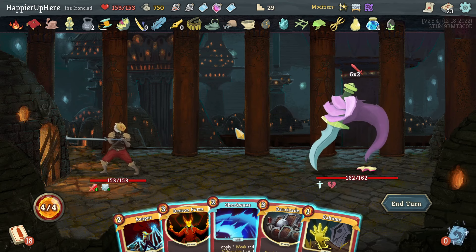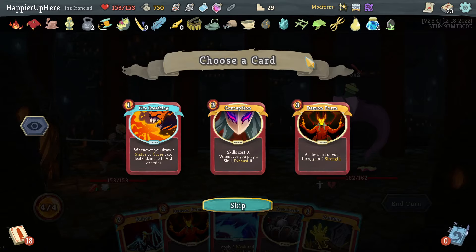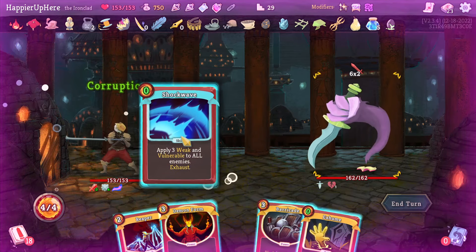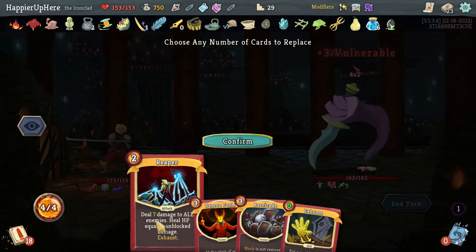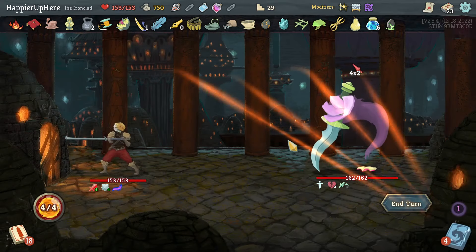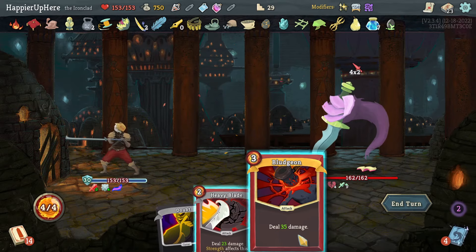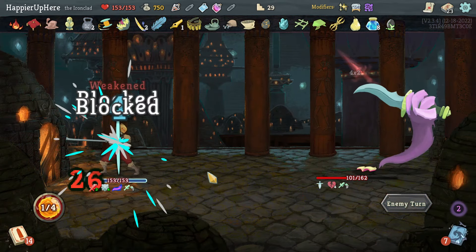Can I do anything here? I can weaken it down to eight. One of the Power Potions gives me Corruption, Demon Form, or Fire Breathing — I'll take the Corruption to play the free Shockwave. Let's use the Gambler's Brew. Impervious — I have to play that. Here I'll just do Bludgeon.